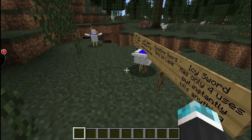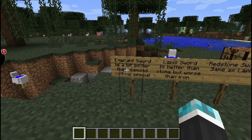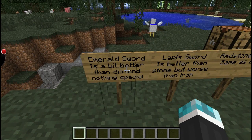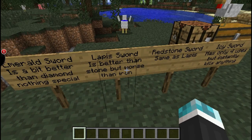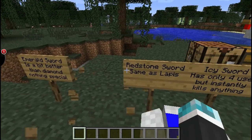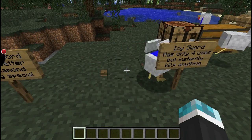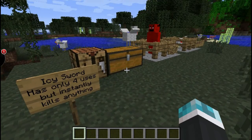We're gonna start talking about the swords. The emerald sword is better than a diamond, but nothing special. Lapis is better than stone but worse than iron — exactly the same as that one, so those two are completely worthless. The Icy Sword has only four uses but instantly kills anything.